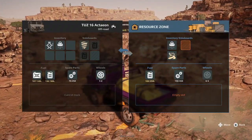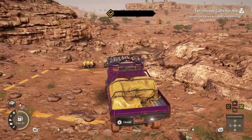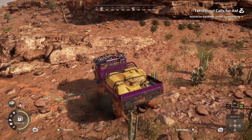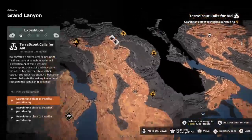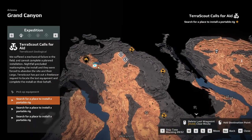Once we've made it up here, we're going to go down this way to our airdrop location. We're going to go ahead and grab the portable rig. I'm also going to pop off the fuel while we're here — you can never have too much fuel. We need to go install the rig. There are three locations but where we have to go is down here, so we're going to go back pretty much the way we came.